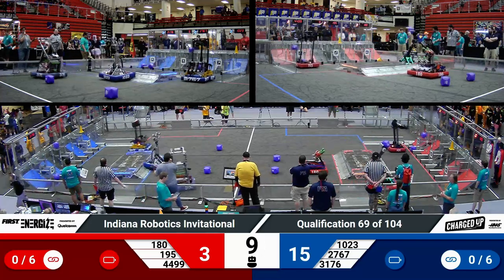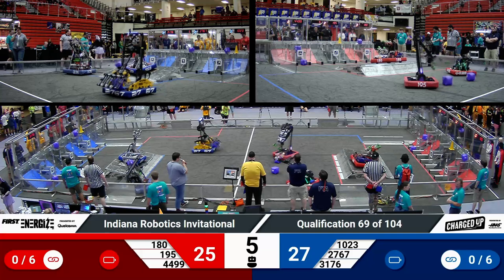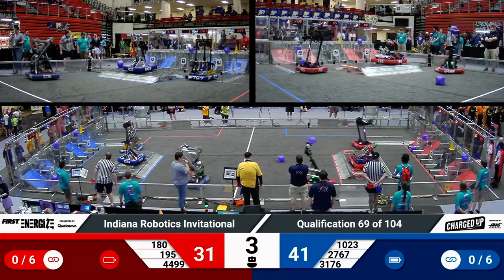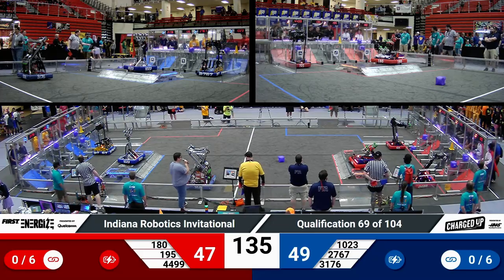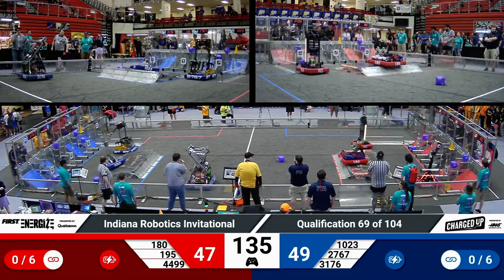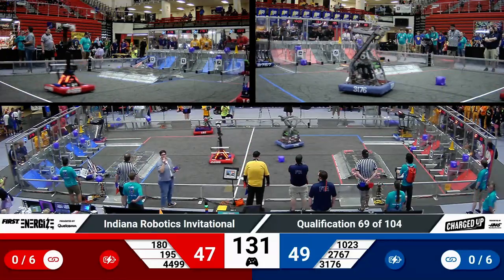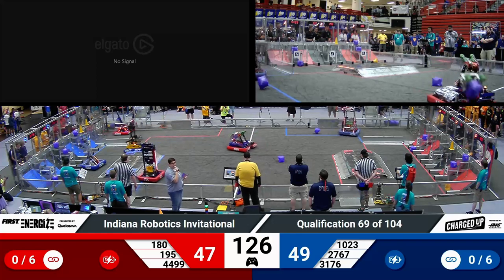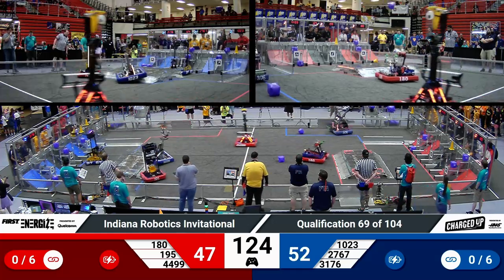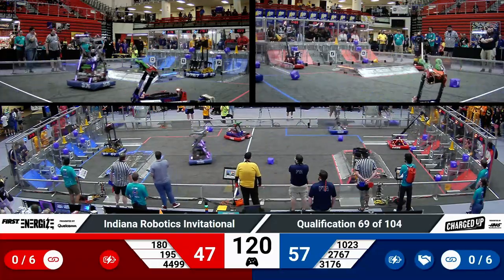Over on blue, we have two game pieces scored up top, two down below. Strikeforce going back for a second cube and scoring. Over on the red side, they've been able to score five game pieces so far with the Highlanders adding in another cube under the wire. Each alliance was able to have a robot be fully engaged, which is going to help them out with their activation bonus later on in the match. Blue is coming into tele-op with a slight advantage, leading red by two points coming out of auto.